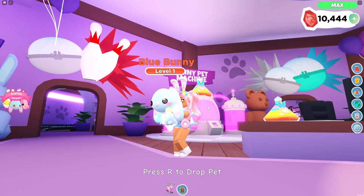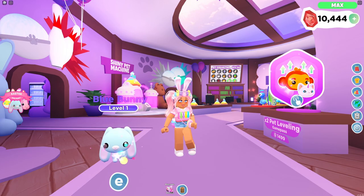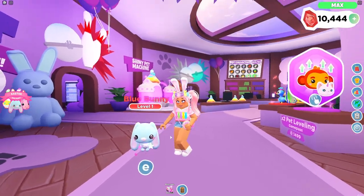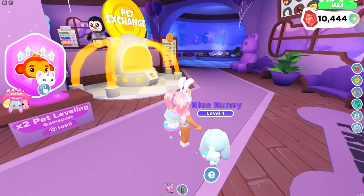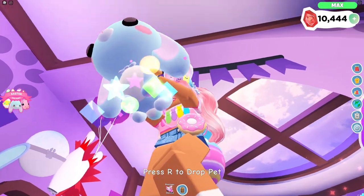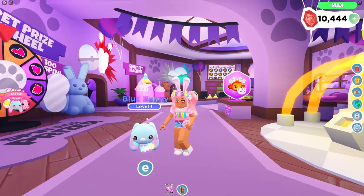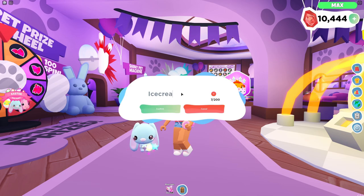Oh my goodness! This is our very first pet from the Easter event that we've made a rainbow shiny. I think the particles actually look pretty good — it's not too overpowering. There's some pastel mixed in there, which looks really good with the blue bunny because he is pastel himself. Let's go ahead and name him Ice Cream.